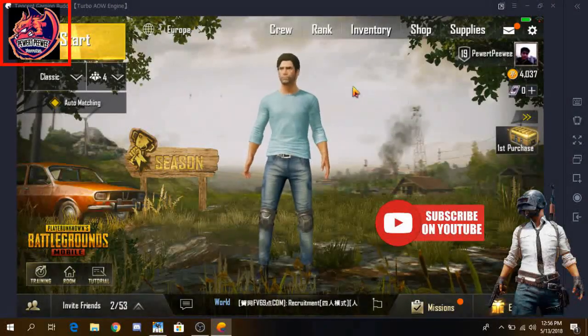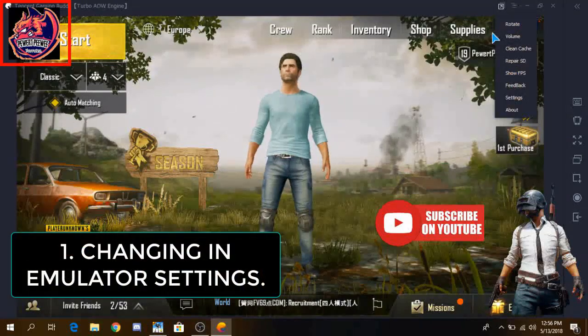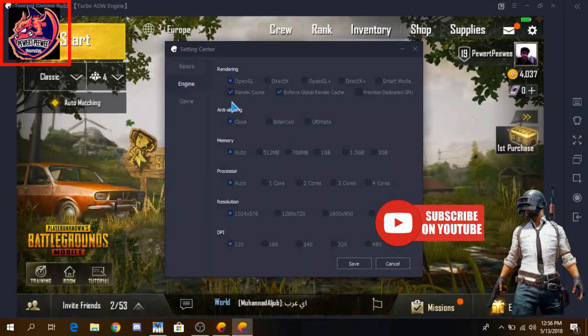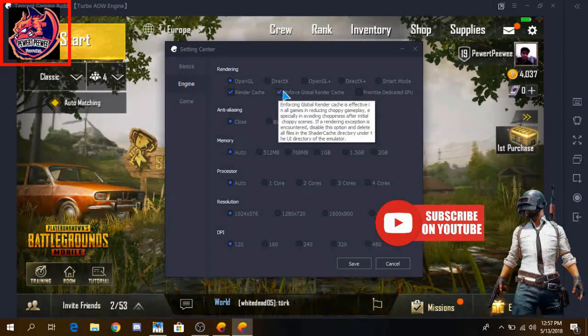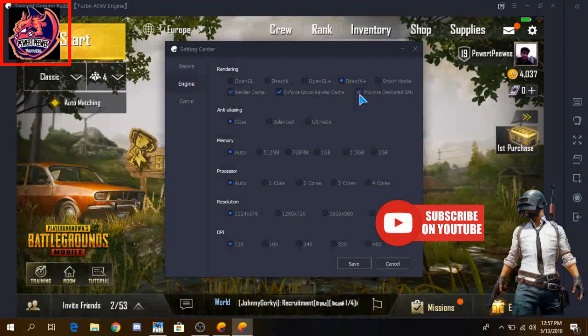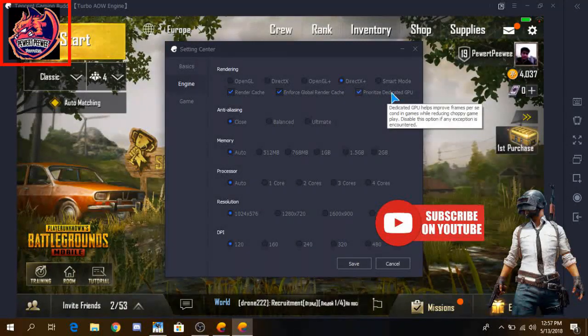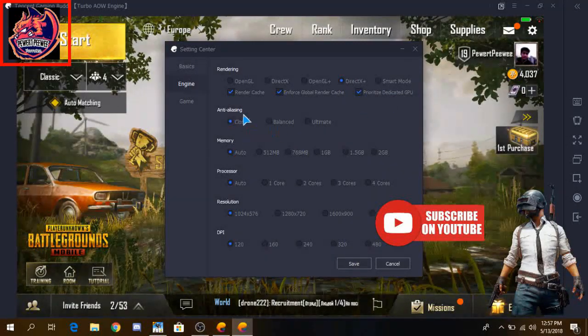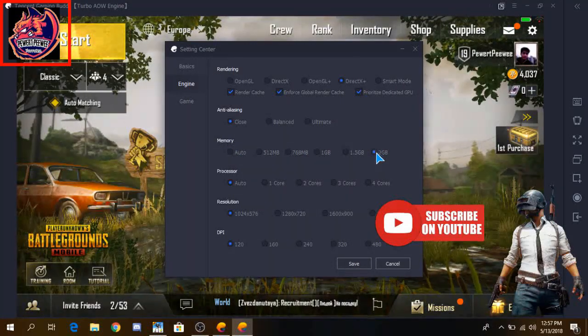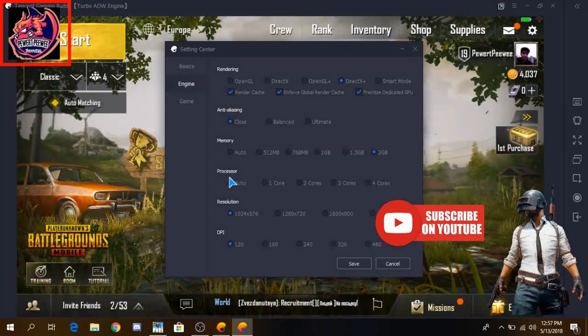So the first step: come here, click on the emulator and click to Settings, then go to Engine. If you're having a good GPU, I suggest you to go to DirectX Plus and make sure to tick the option 'Prioritize Dedicated GPU'. Analyzing must be closed, memory must be set to max, and memory must be to max.